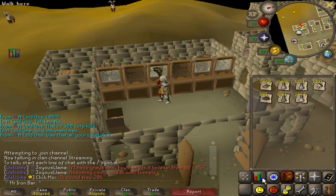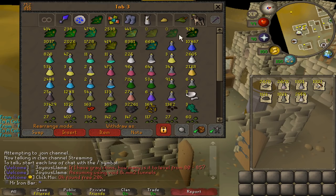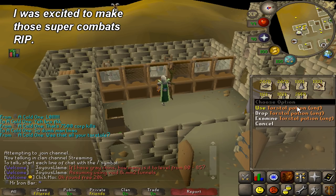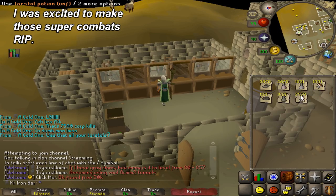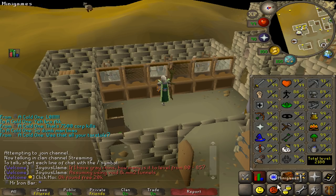Luckily it's honestly not a big deal because I still have a ton of super combat. By the time I use all these up I'll have maybe a few thousand Torstols. The only thing I'm annoyed at is that's going to set me back a little bit because I do have to go collect Janger Berries. But I'm determined to actually use these - might as well, because I plan on using all of these for 99 Herblore.